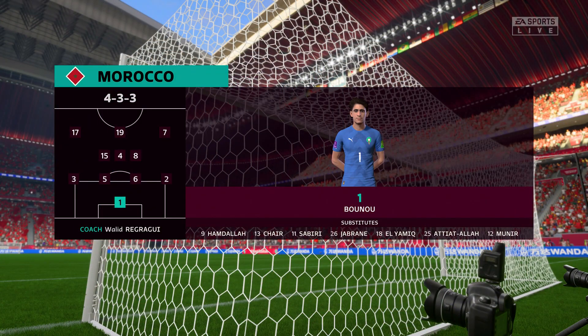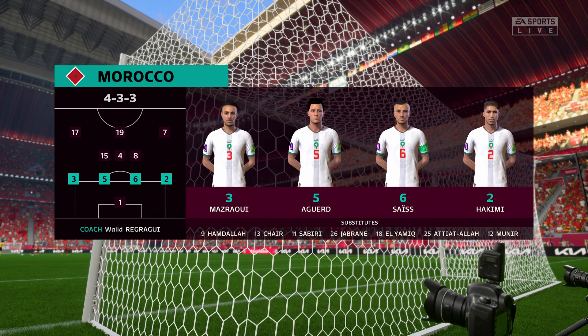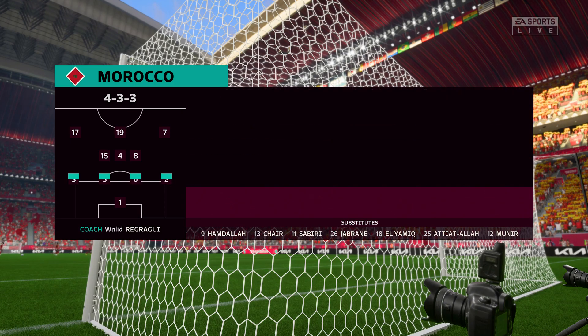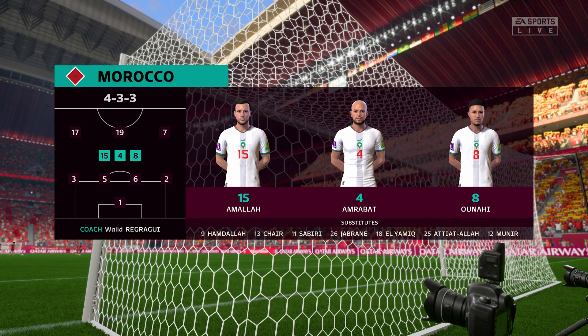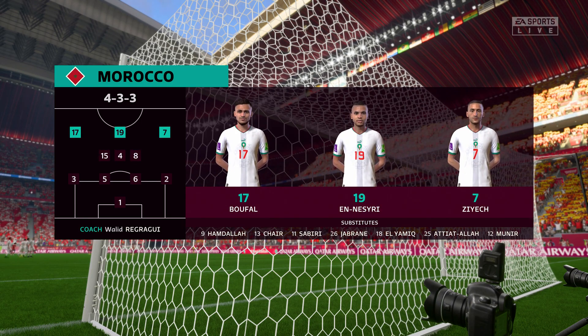And here's how Morocco will line up: Yassine Bounou is the goalkeeper. Nusair Mazraoui plays with Ashraf Hakimi in the full-back positions. Hakim Ziyech plays with Sofyan Bufal in the wide positions, and in this tactical set-up, they have just the one player in attack.